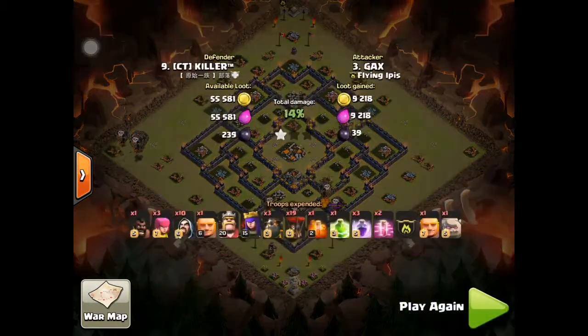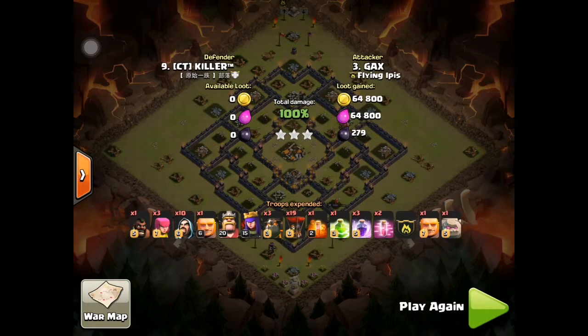My troop combo: one hog, three archers, ten wizards, one giant, King, Queen, three lava hounds, 19 balloons, a golem in the clan castle, giant haste, and earthquake spells.